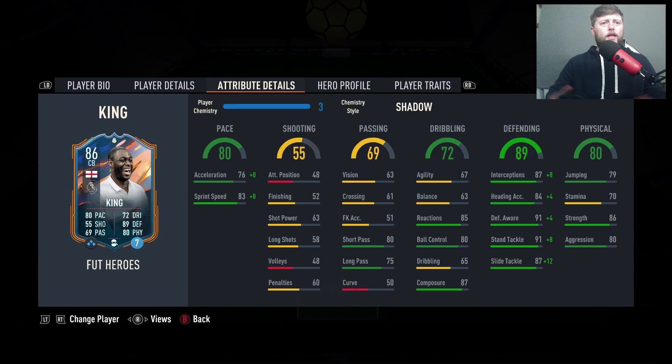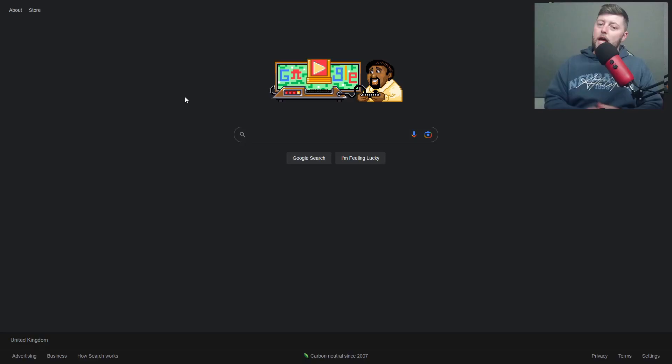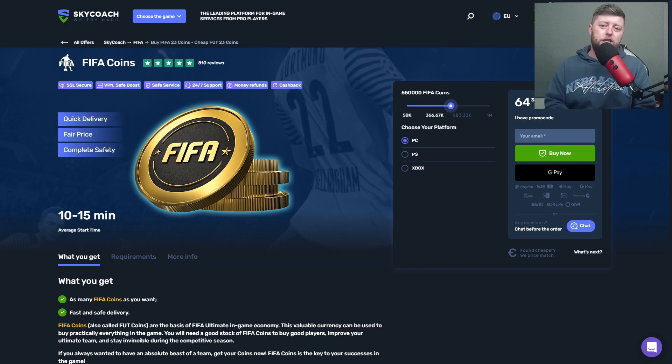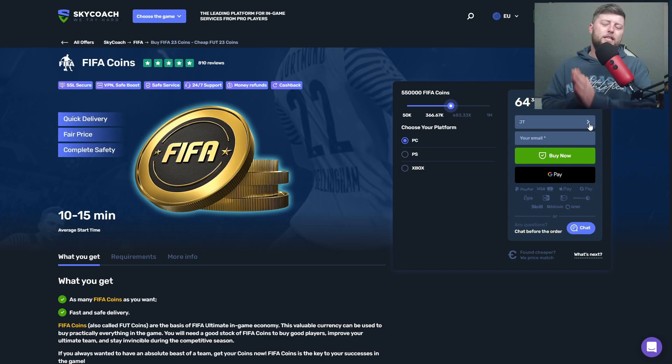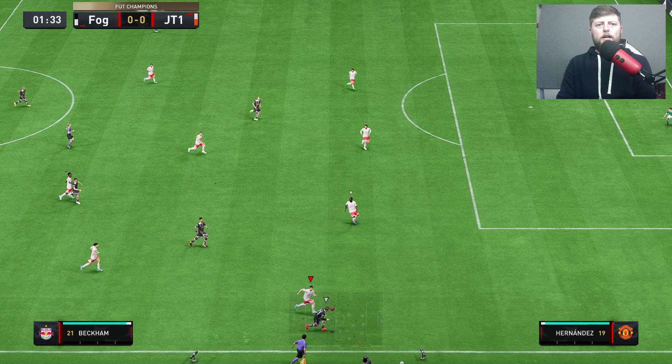We're going to jump straight into some Champs with him and see what he does. Hopefully he's a relatively okay defender. In terms of body type, we don't have one which is always fantastic - medium-high on the defensive. If you're looking for a coaching service for Champs, rivals, or just looking for generic coins - 100k, 500k, a mil - I recommend using Sky Coach at skycoach.gg, link in the description. Use code JT11 for a discount.